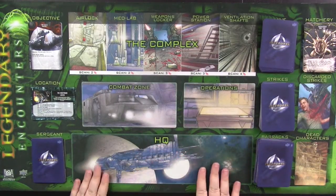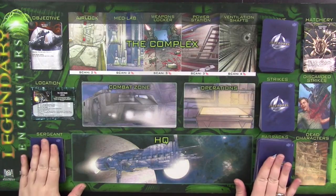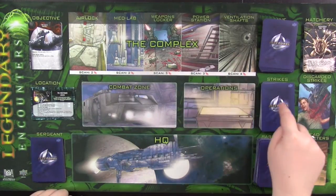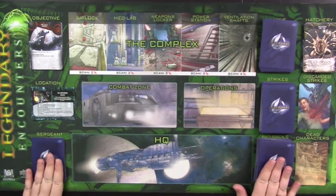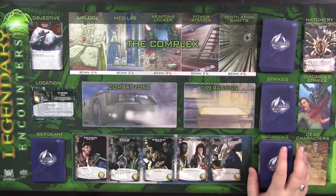Down here we have some cards that are going to help us — these are the cards you can actually purchase to add to your deck. This is, after all, a deck building game. These are the guys you fight, these are the injuries you take, here's your objective, here's your location, and then these are the cards you can buy. I've taken the liberty of filling up the HQ, which is basically your market row, and it's filled from this deck.